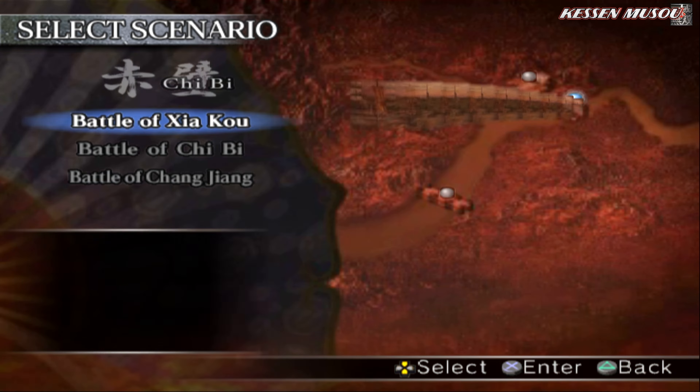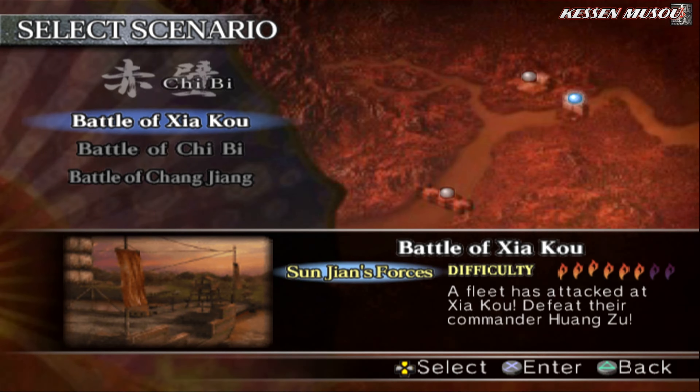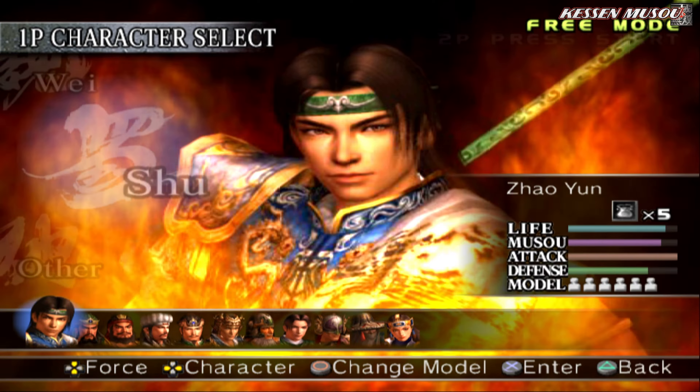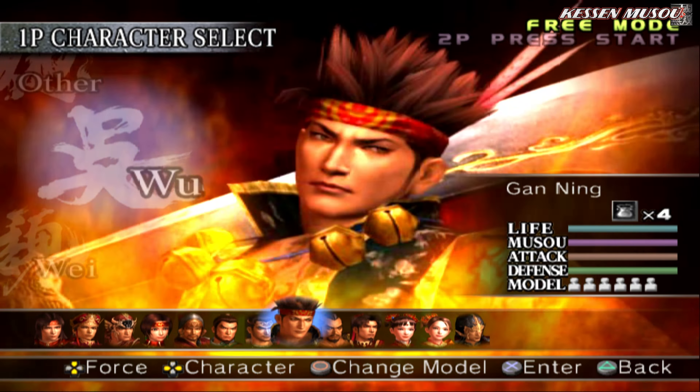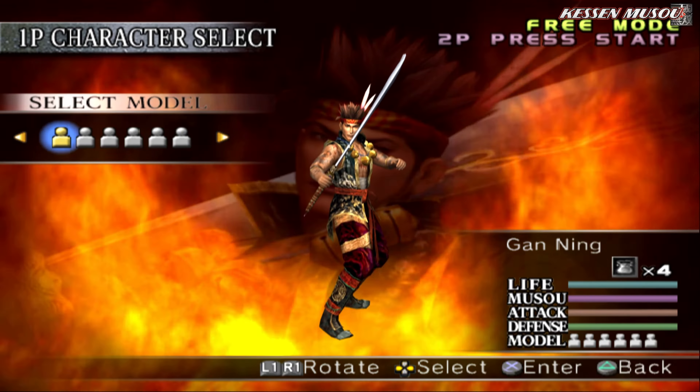Let's go on 2B and the Battle of Shacko, on Sun Jian's forces. So we're literally in free mode and we are facing another Gan Ning basically.